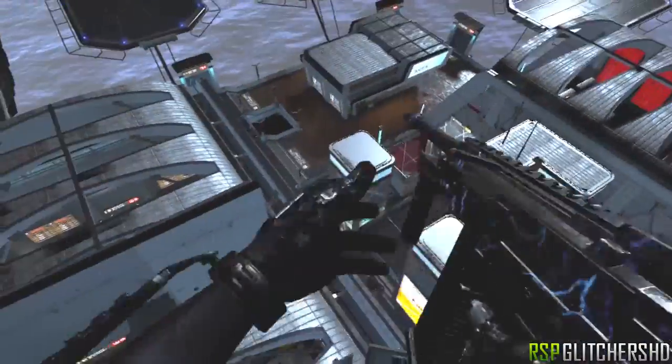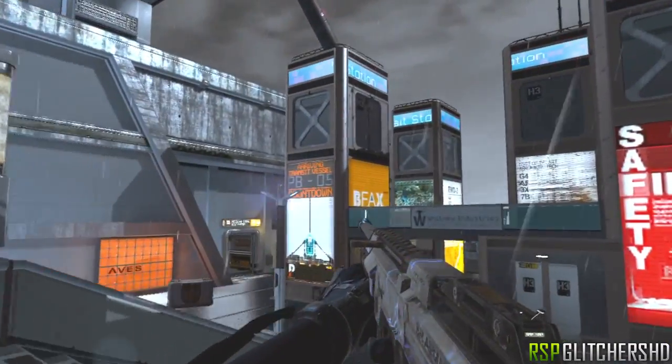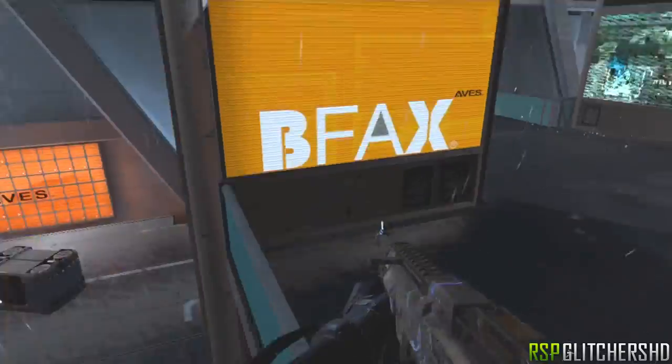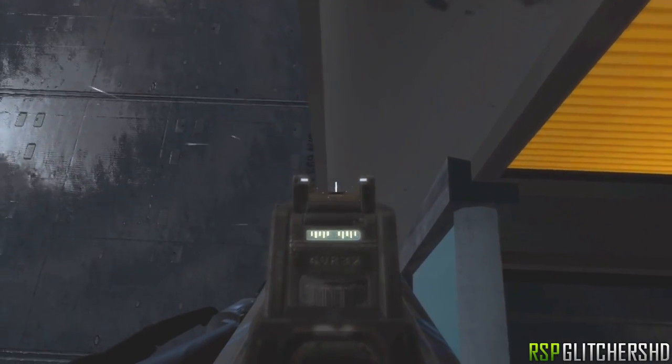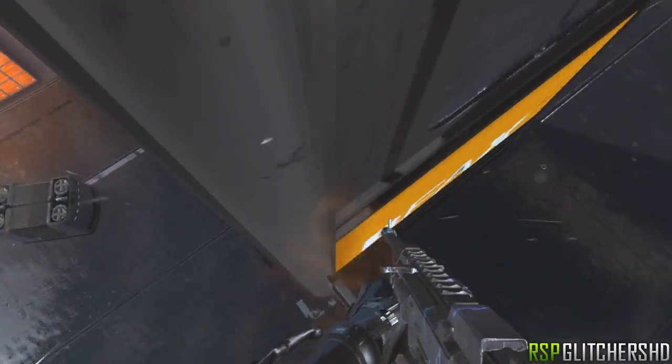It can technically be done in infected and online, but I don't recommend doing glitches online — keep them offline if you can. So let's get started. What you're gonna want to do is come to this spot in the middle of the map and line yourself up with this railing here, keep moving to the left, and you'll notice you budge forward. From here you're gonna want to do a double jump.